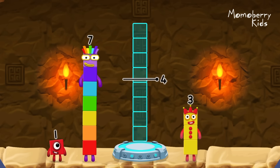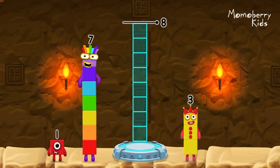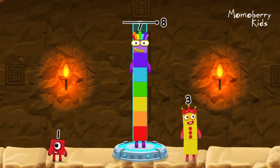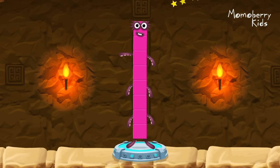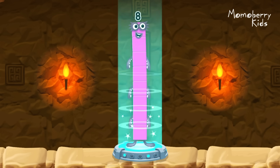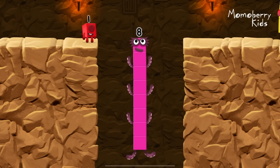Add number blocks to make eight. Seven, one — you cracked it! Seven plus one equals eight! Eight! I am eight!